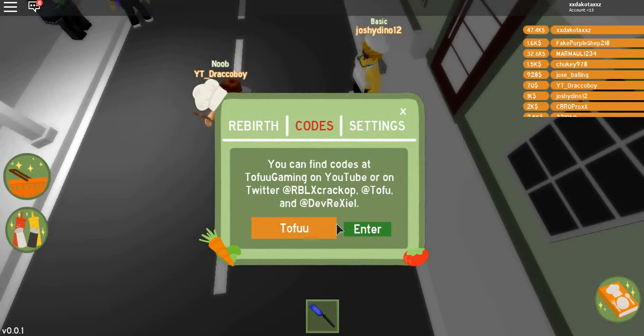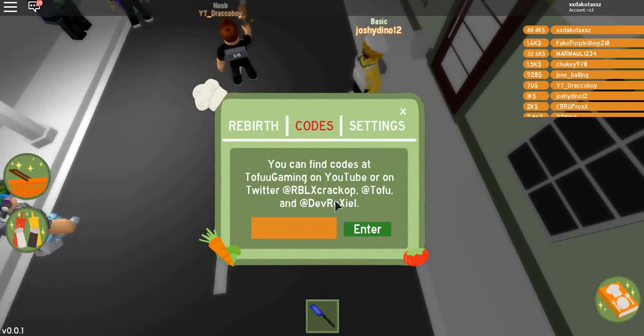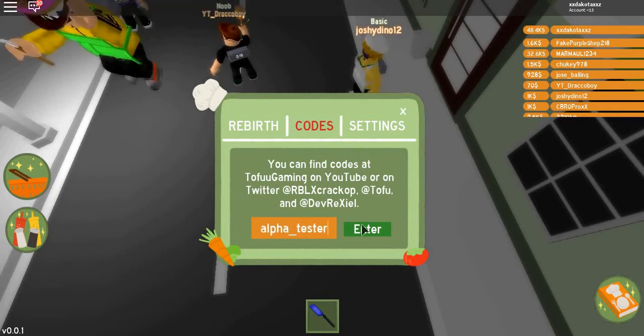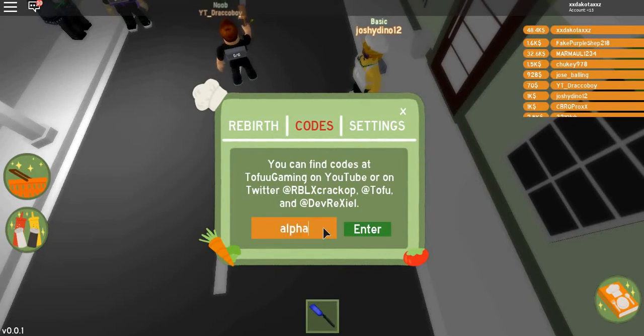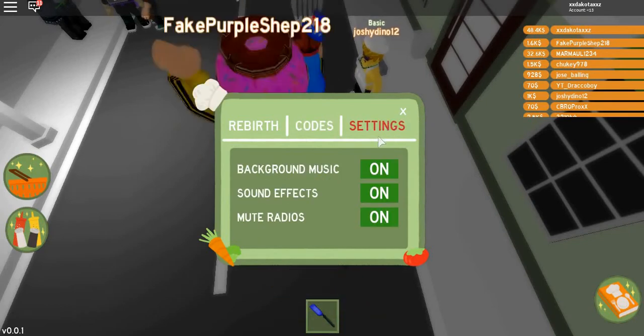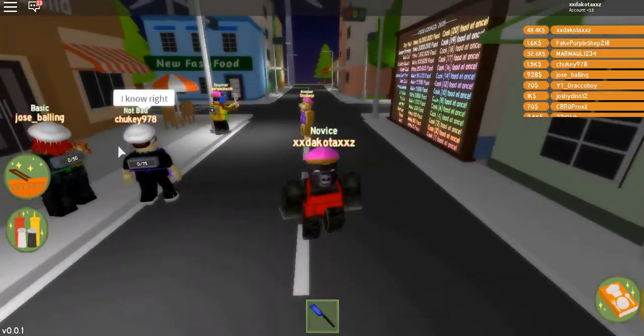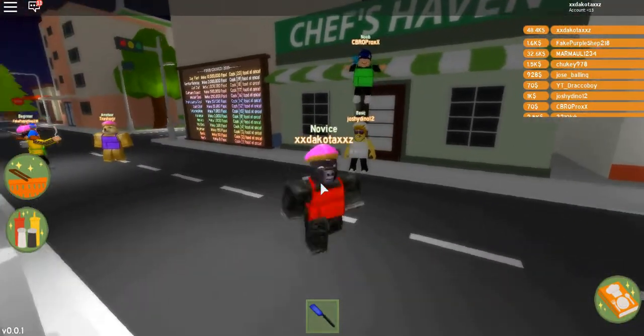Another code is 'tofu' — use that and it gives you a thousand cash. And there's a last code which is 'alpha tester' or 'beta tester' — that was a code for the beta testers and gave you ten thousand cash. So that's all the codes; they should give you around a bit of money. CrackOP gives you 5k I think, so that's a good one.